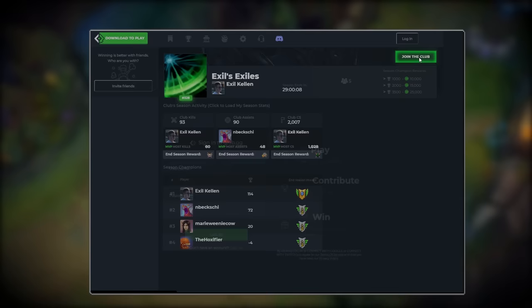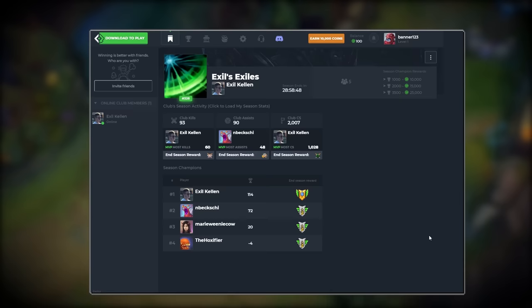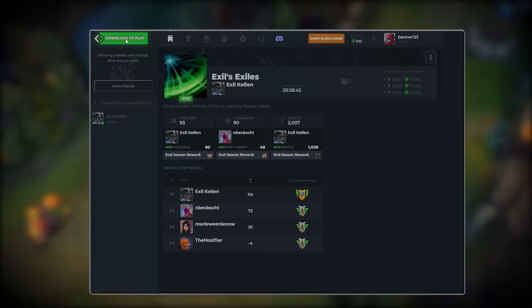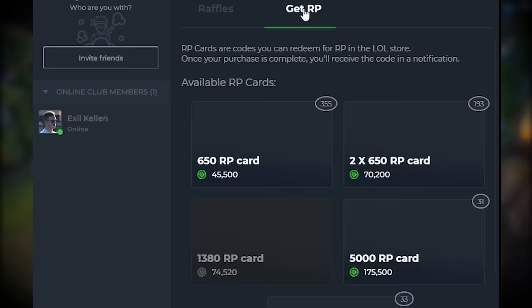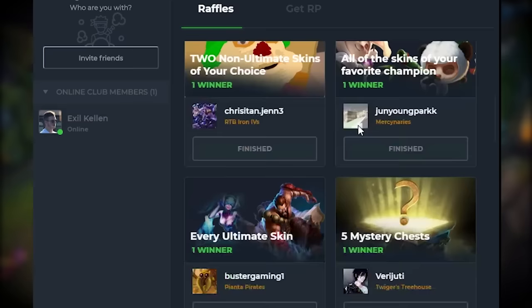In the description there'll be a link, so just click that link and press 'join the club' to register, then press play for the club to download the app. Then you just select a challenge before each game of League you play. All you have to do is earn coins while doing these challenges, and then these coins can be used to buy skins and RP. If you're going to be playing League anyway, especially just some normals with your friends, you might as well join my club.